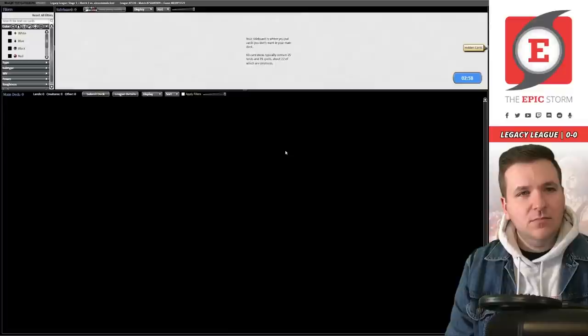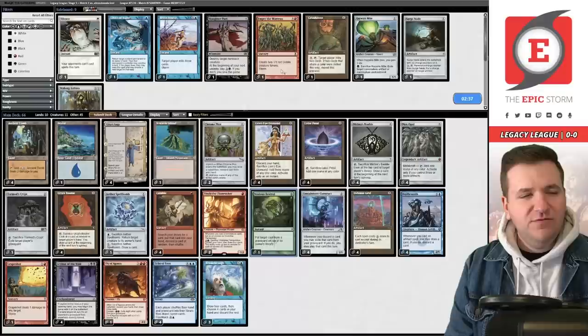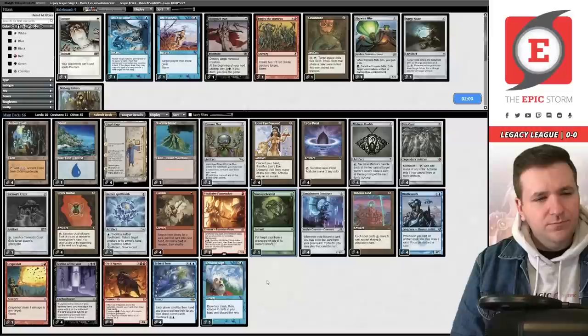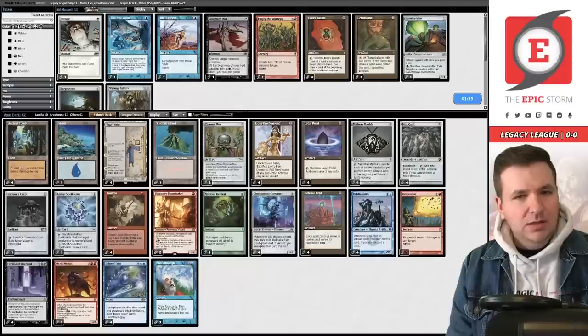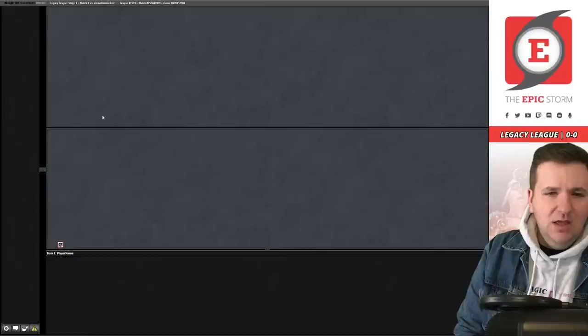I could have played that better — that's on me. I think we want the fourth Defense Grid. Leyline of the Void is great, and Noxious Revival is a pseudo answer to them. What to cut? 66 cards is a lot. I'm considering boarding out some Baubles since they're a synergy card, but we're just trying to make sure they can't win. I'll also cut a land — probably the Island rather than Urza's Saga.